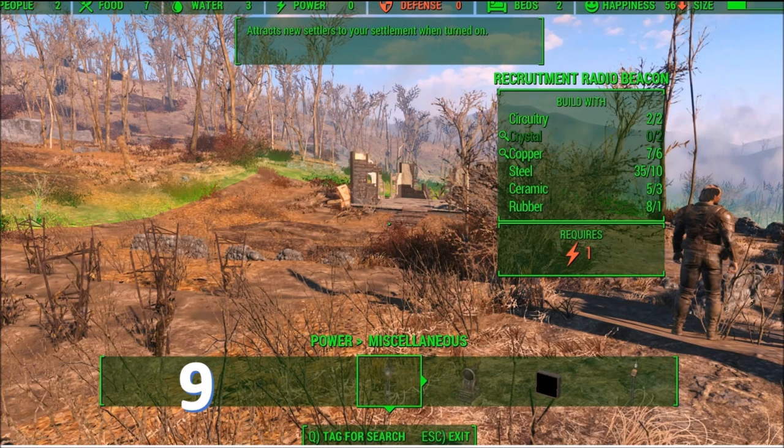Down below you have your building materials. You work left to right, go back and forward, and it selects what you have. If you're out of something like crystal in this particular image, you can hit the Q button to tag it for a search. That way, when you put your mouse over something — say you're in a raider zone and you're trying to loot something — if it's a tagged material, it'll have that little magnifying glass on it, so you know you should loot it. That's the basic UI.